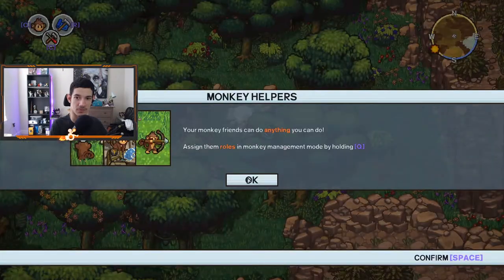Break this cage. Your monkey friends can do anything you can do — assign their roles in monkey management mode by holding Q.